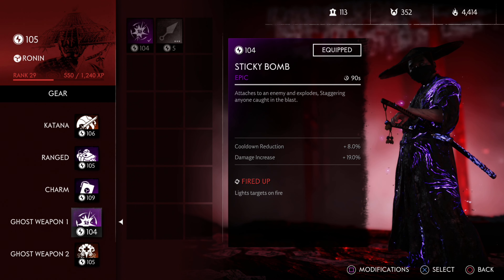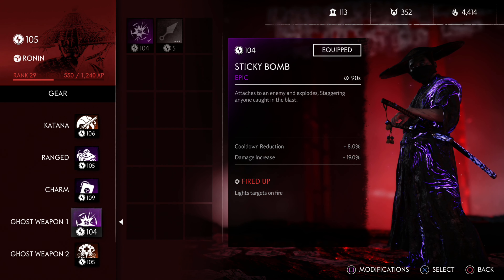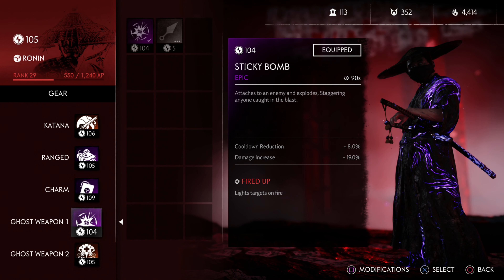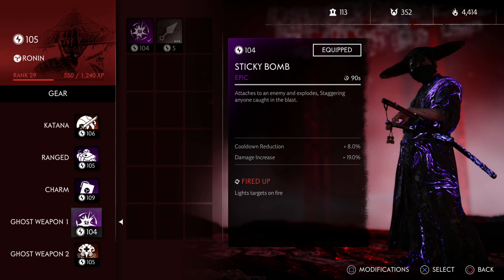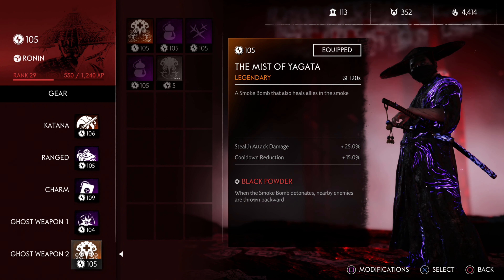For ghost weapon slot one, I don't recommend taking a legendary item there either - it's kind of a waste of a slot. There are only two options: you can get the Spirit Kunai, which lowers all cooldowns on your character by 15 seconds, or the Sticky Bomb, which heals allies. However, I found a better and more efficient means of healing folks.